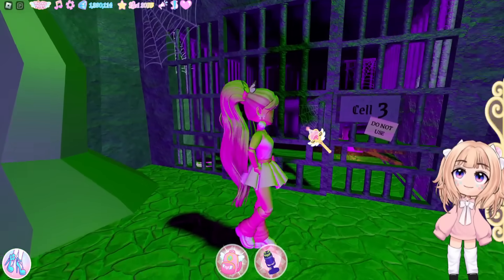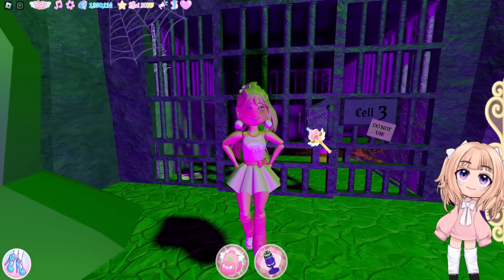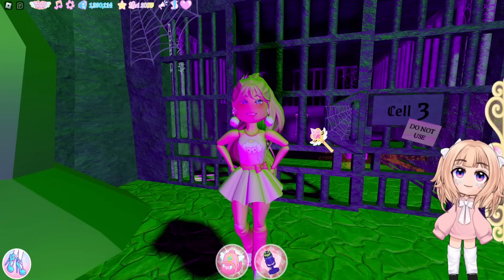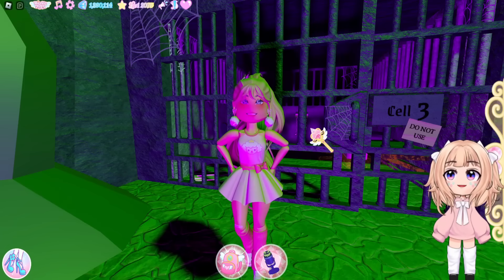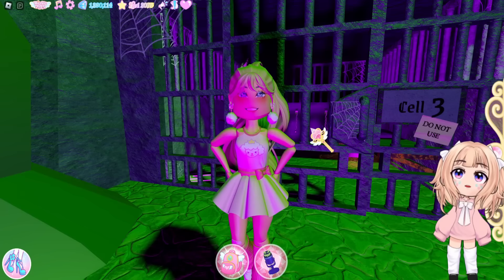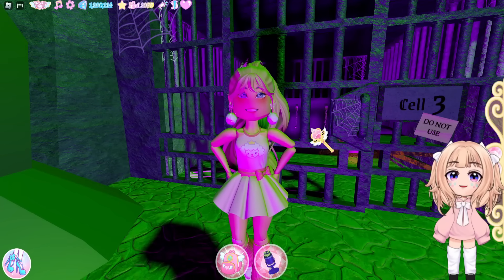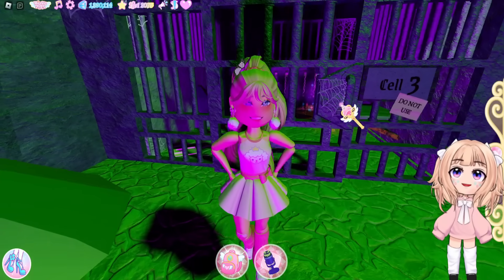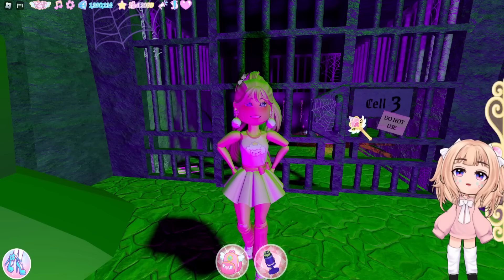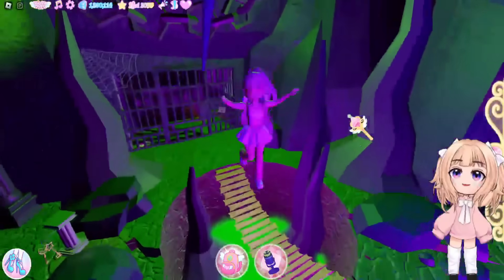Unfortunately the truth about the chest in cell 3 is it's not obtainable yet, but we will be able to get it in the future. This is similar to the chest in the rainy day classroom — when musical chairs came out we all noticed a chest outside that we couldn't get, but when the bathing quarters came out with the vent maze we were then able to get that chest. We just had to wait for the right phase, and I think that's how this chest location is as well. You just need to wait for the right phase and when it comes out we will be able to get it.